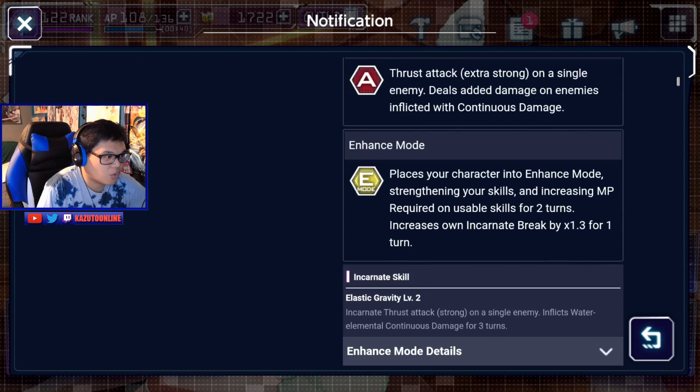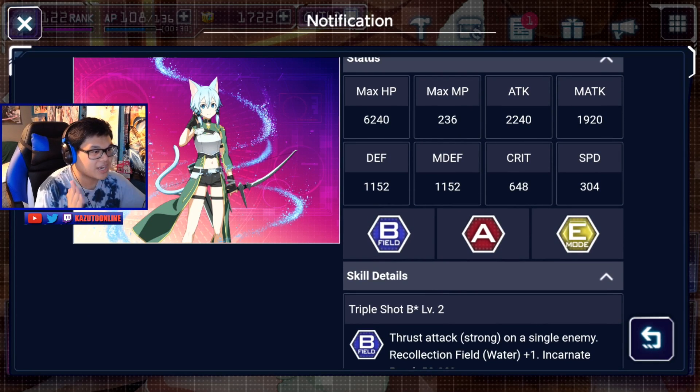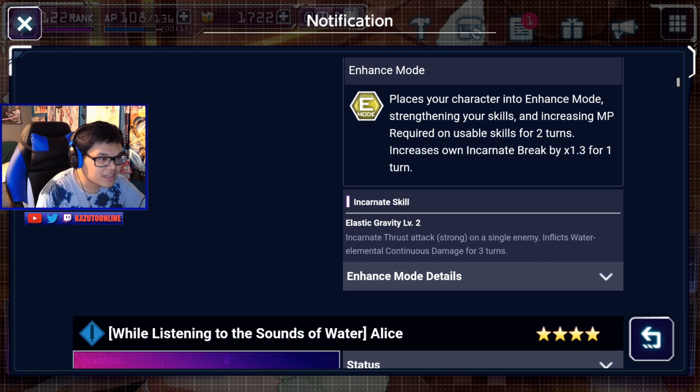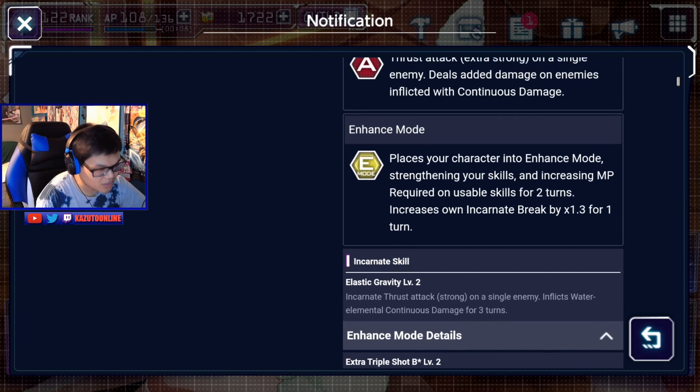There are enhanced mode Atis and Alice, who are both water elements — I still like them way better. If you have them, you really don't need to pull on this banner. Alice has a higher magic attack and she's a break unit. The only difference is that Xenon has the recollection field, and if you combine enhanced mode and recollection field together they will be strong, but other characters have that recollection field too, so it doesn't make it too OP — just a little difference. So yeah, it's a strong break, extra strong assault skill, and her incarnate skill is a strong win level 2, dealing an additional hit if you have enhanced mode.